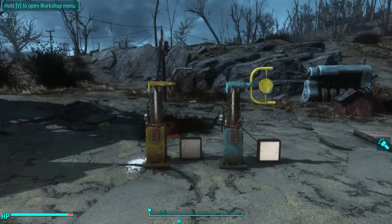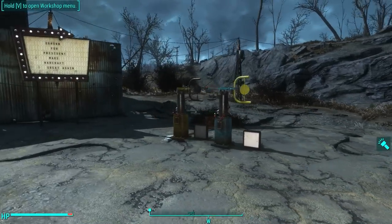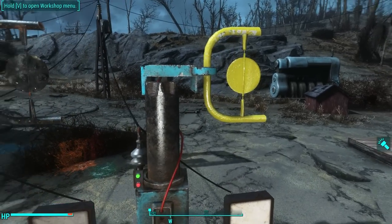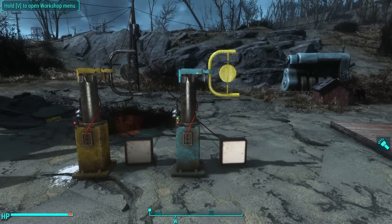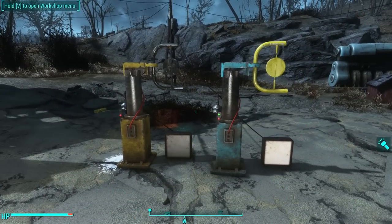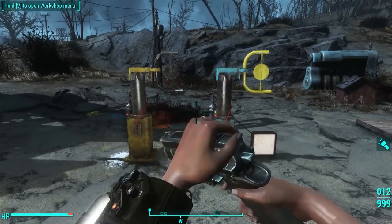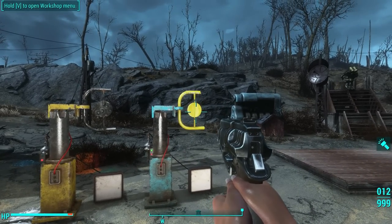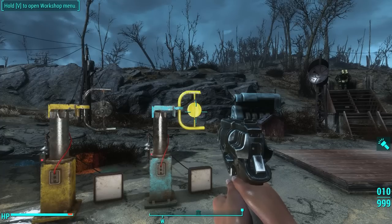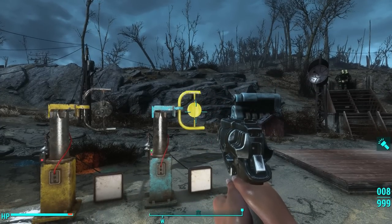Now, the way I used these firing targets with the guns is actually not the best use for these — they have more complicated functions. This blue one is actually a toggle, and this yellow one is a pulse. I've hooked up some lights to these switches so you can see how they work. Here's the toggle — watch the light beneath it. It toggles the light off every time it's struck. It toggles the light back on.